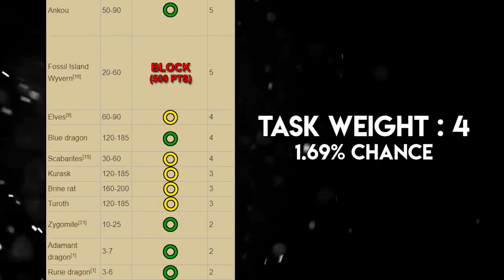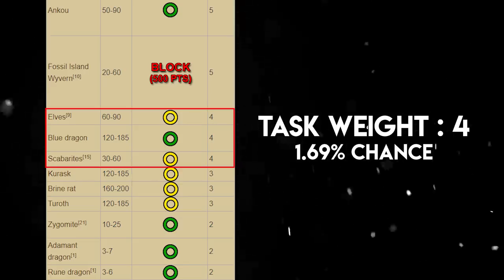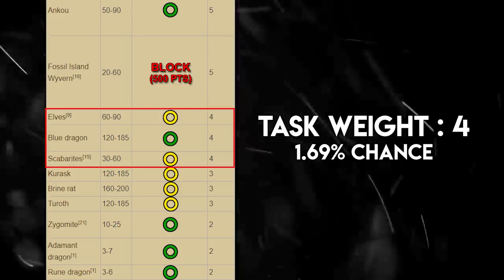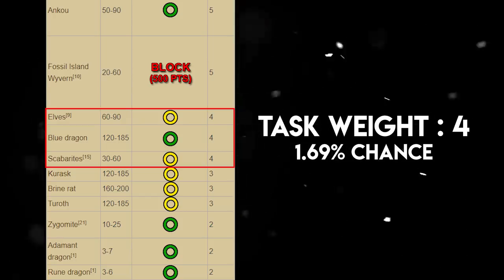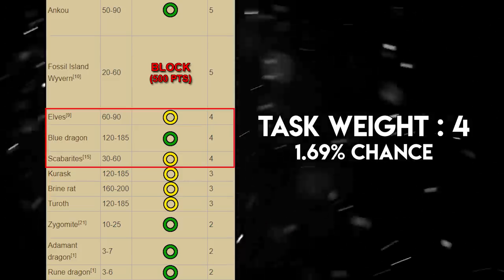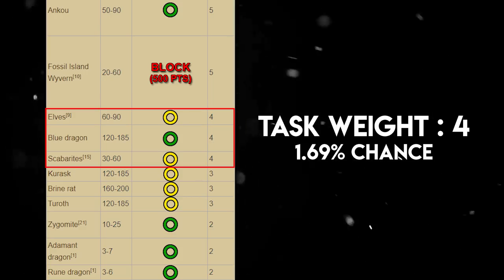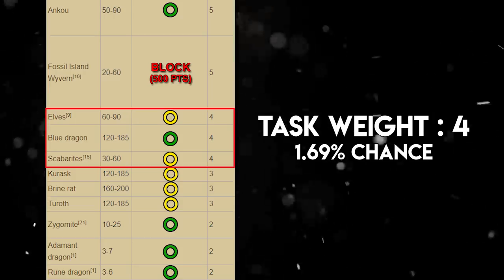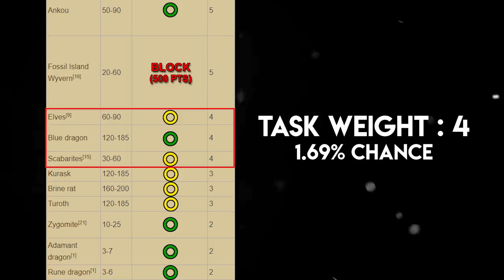Tasks with a weight of 4 have a 1.69% chance and there are only three. Elves should be skipped — it's a long trip to Lletya and they aren't great XP. Blue Dragons should definitely be done: cannon the babies for a very quick task or cannon the fully grown ones in Taverley Dungeon if you want some money from the hides. Scabarites are very annoying with an incredibly high defense level and require a special dagger to kill, so skip these every time.